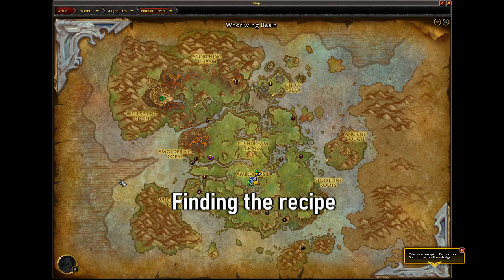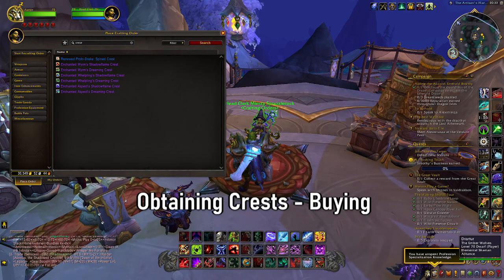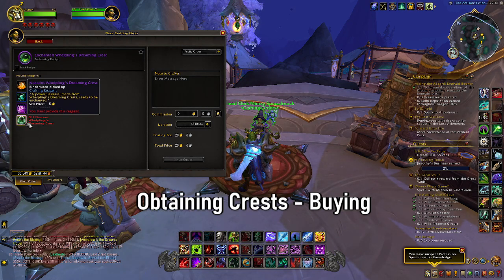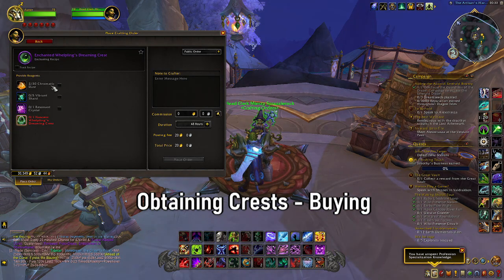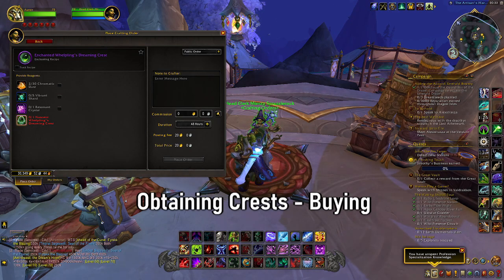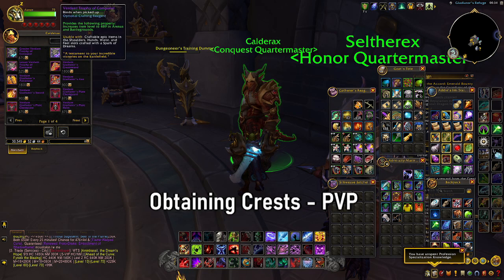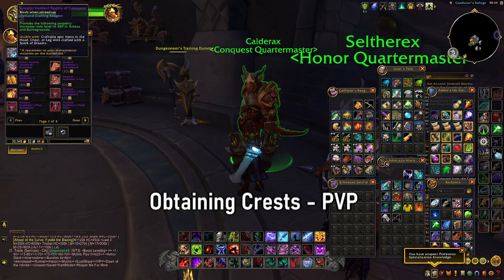They each have between a 0.5% to 1% drop rate, and there's around 40 of them, so just basically run around killing whatever you can. Alternatively, you can buy the crests by providing the resources and having someone else craft them for you on an enchanter. You can also get PvP crests, which can only be obtained from the PvP vendors.